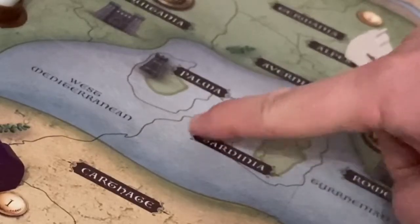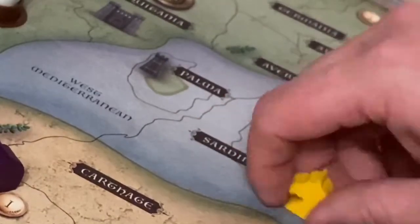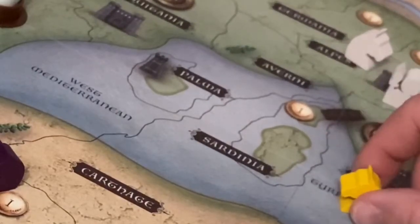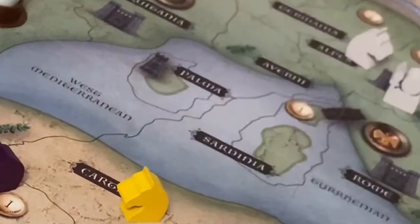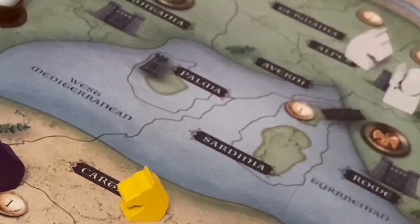Where there is water it is effectively one large space, so if you have a cavalry unit in the water that has come from Rome, on its next turn you can go to any adjacent space which is dry land not connected via any of these lines.